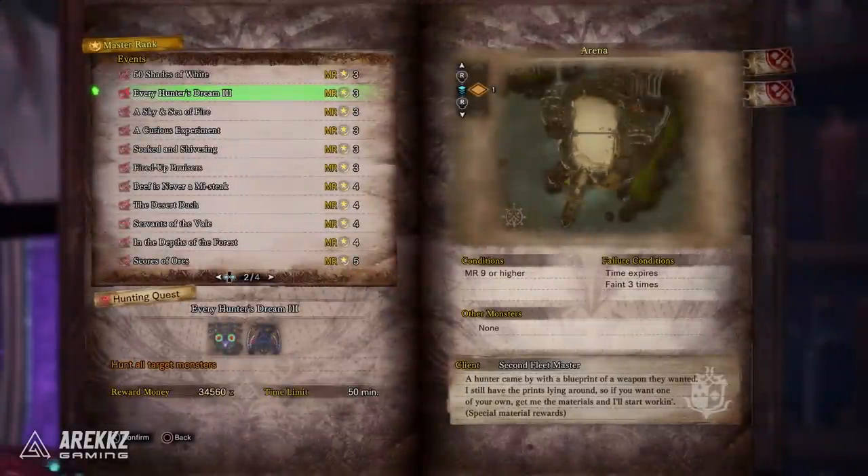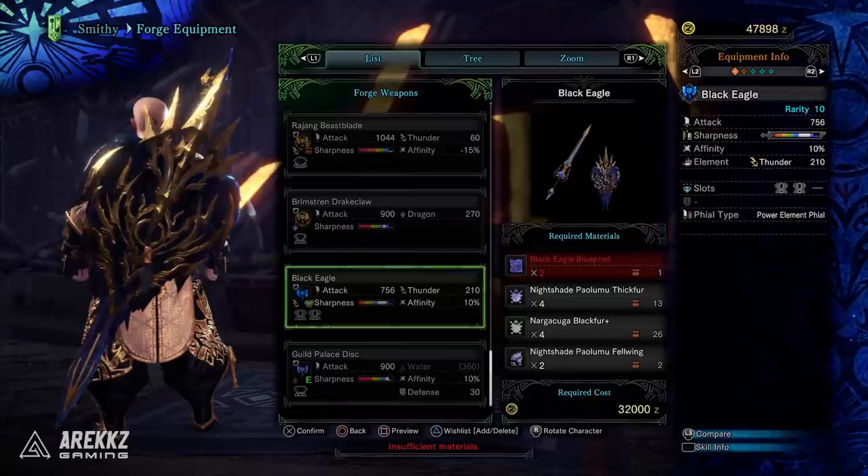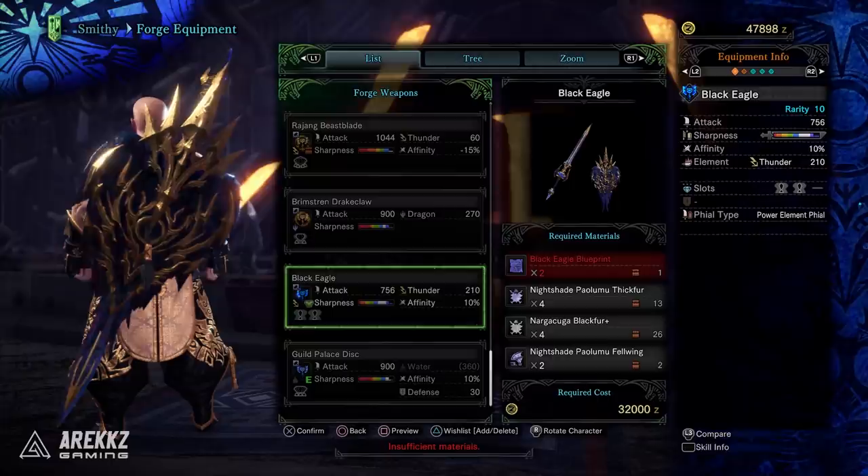Meanwhile, if you jump over to Every Hunter's Dream 3, which will have you hunt a Naga Cougar and a Nightshade Paolumu, that'll give you the parts needed to craft the Black Eagle Charge Blade. Also don't forget that the tickets you get from this can also be used to upgrade the Wyvern Ignition Greatsword.